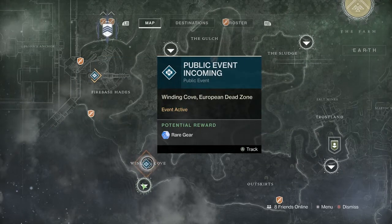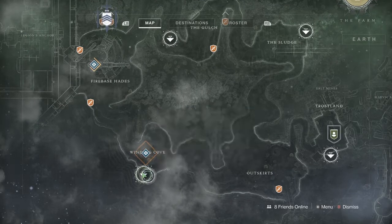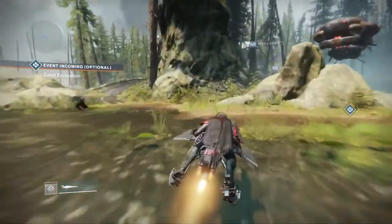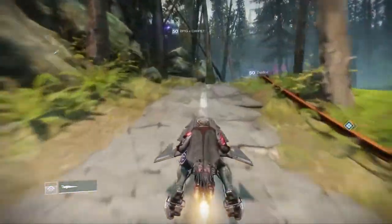Welcome back to the channel everyone, it's finally that time of the week — it is Xur time. He can be found on the EDZ, and what you want to do is spawn in on the Winding Cove. You can just follow the video if you don't know the location of him. Now I'm going to go over his exotic loot and the different rolls that he has.